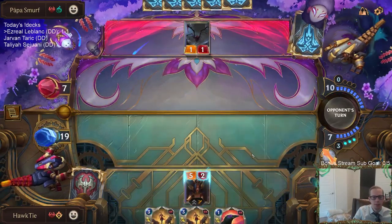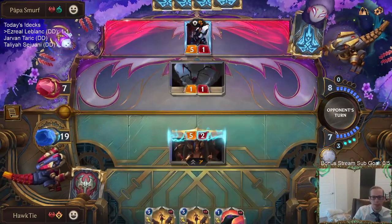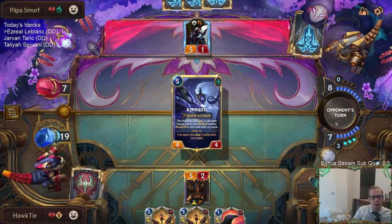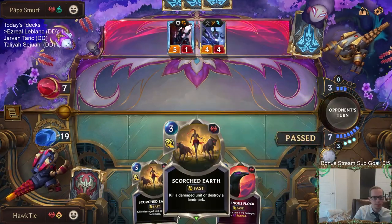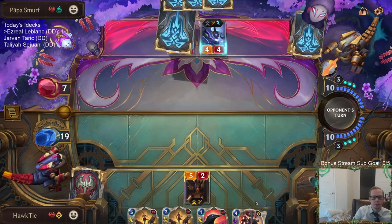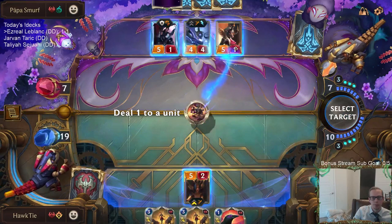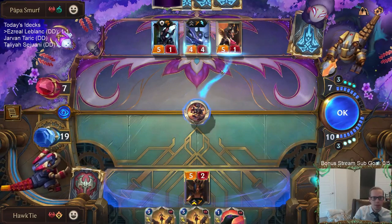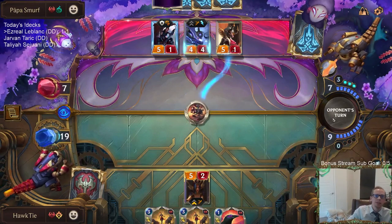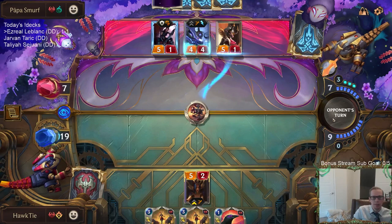Yeah, so the play I needed was to attack with the three-two. Scorched Earth is looking a little better now. These five-ones — I kind of have to kill them. I do one damage to Kindred then kill Kindred with Scorched Earth.